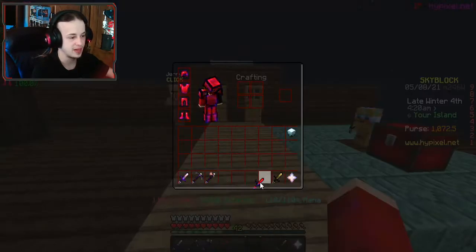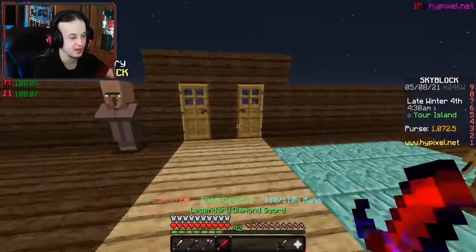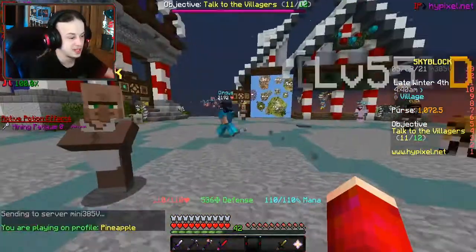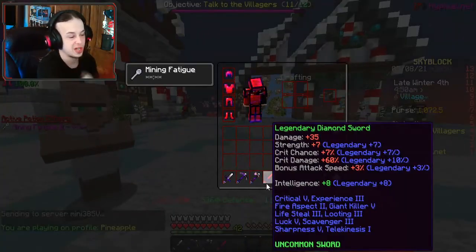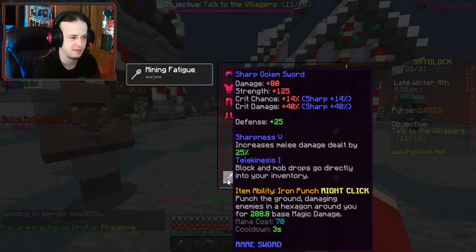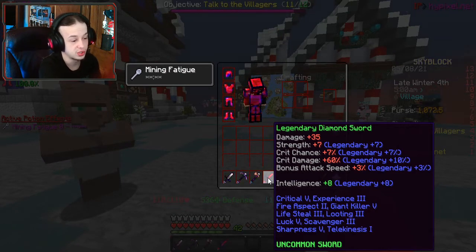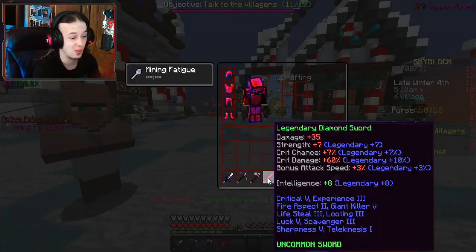Now I want to test out this weapon, but I don't know if that's gonna be better or not — it's definitely interesting. Let me look at the enchants. It's got Critical 5, which I believe my sword doesn't have at all. Critical 5, Experience 3, Fire Aspect 2, Giant Killer 5, Lifesteal 3, Looting 3, Luck 5, Scavenger 3, Sharpness 5, and Telekinesis 1.